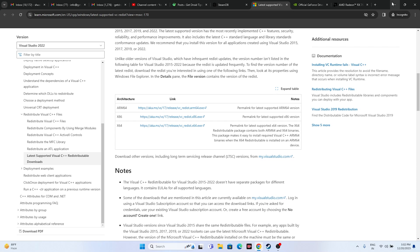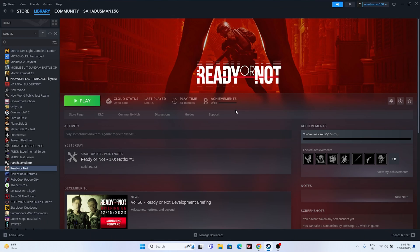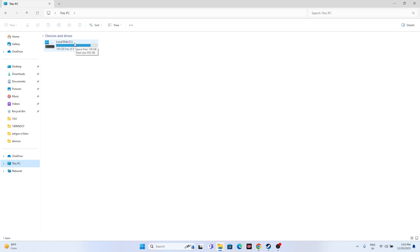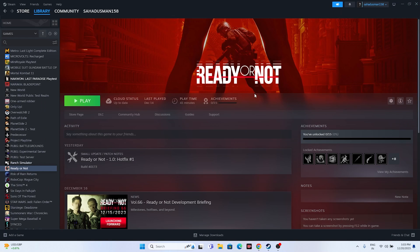If nothing has worked so far, try uninstalling and reinstalling the game. In Steam, right-click the game and go to Manage, then Uninstall. When reinstalling, if the game was on your C drive, try installing it on a different drive such as D or E. Changing the installation drive location has resolved the issue for some users.